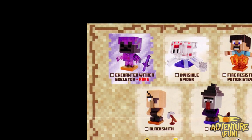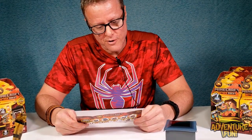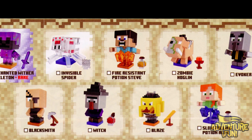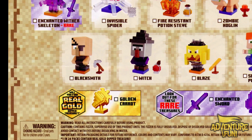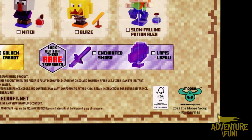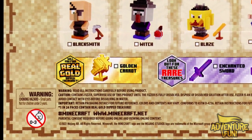On the other side — wow, this is cool, guys. There's a rare enchanted wither skeleton. How does a skeleton wither away? Then you have invisible spider — looks totally cool. Fire resistant potion Steve — love how he's got the transparent orange footsies. Zombie hoglin, evoker, blacksmith, a witch with a flat nose. Blaze. And slow falling potion Alex. Then there are two rare treasures: an enchanted sword and a lapis lazuli. Oh cool — you get a golden carrot! Bugs Bunny would love that. This is a 24-carat gold, Doc.